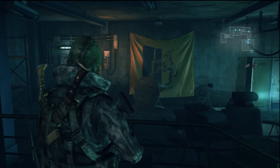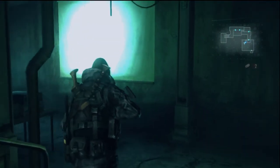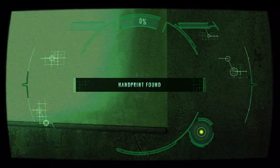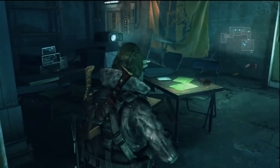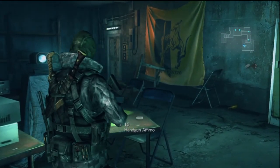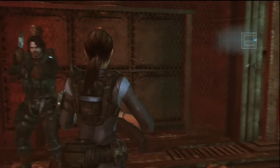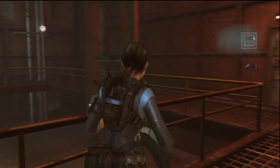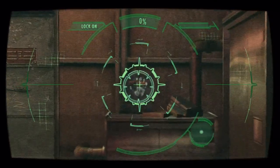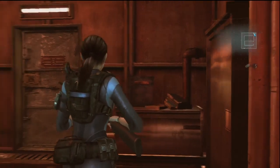Moving along, we are now the two random guys — one guy's name is Jackass. This is the final room of that area and this is going to be a handprint over here on the window. Now we are back to Jill on the ship and by this elevator that you've just come up, over here above this little table with books on it, is our next handprint.